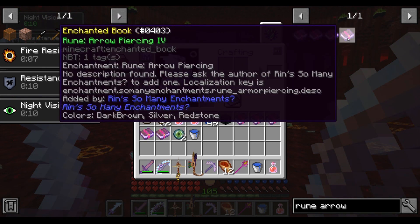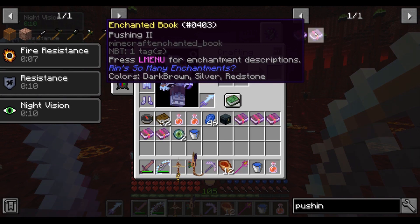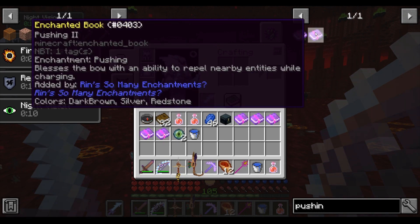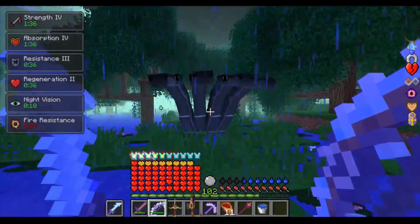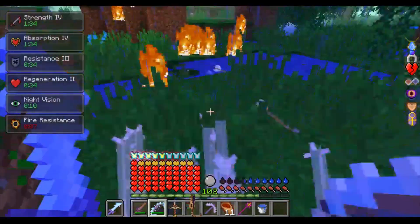Rune Arrow Piercing 4 — this allows you to pierce through the enemy's armor by 100%. Pushing 2 — this enchantment pushes all enemies away, sort of like an AoE force push from Star Wars whenever you draw your bow. The push only lasts while drawing the bow though, not when you hold down the arrow and are aiming.